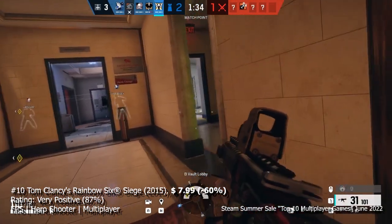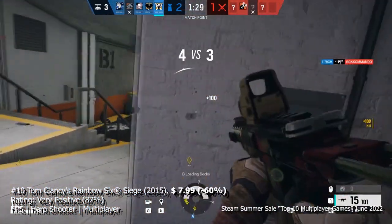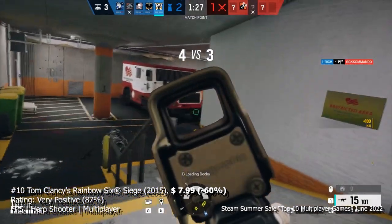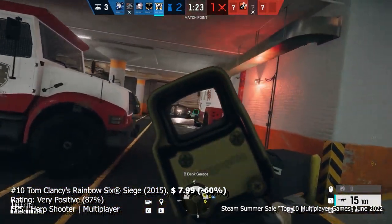working together with your teammates to complete your objective, either to attack or defend against the opposing party. What makes Rainbow Six Siege different is its emphasis on technical choices with your class picks and also teamwork.